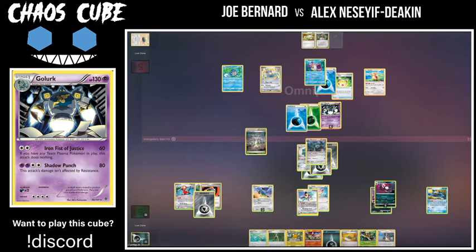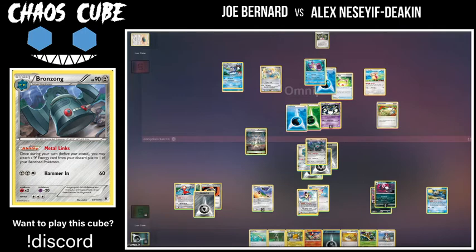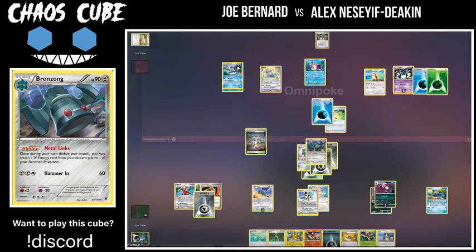We do see a Hammer-in from the Bronzong. He decides not to play the Cheryl — maybe trying to get more value by healing Bronzong next turn as well. I understand what he's going for; could get punished by Follow the Wound, however omnipoke's hand is not very good so it's not going to matter much. Even with a two-card hand — now one-card hand — I wonder what he's switching into. Could switch to the Audino to draw more cards, or go for Follow the Wound to try to stall. Is Reverse Valley flipped towards the dark benefits or the metal?